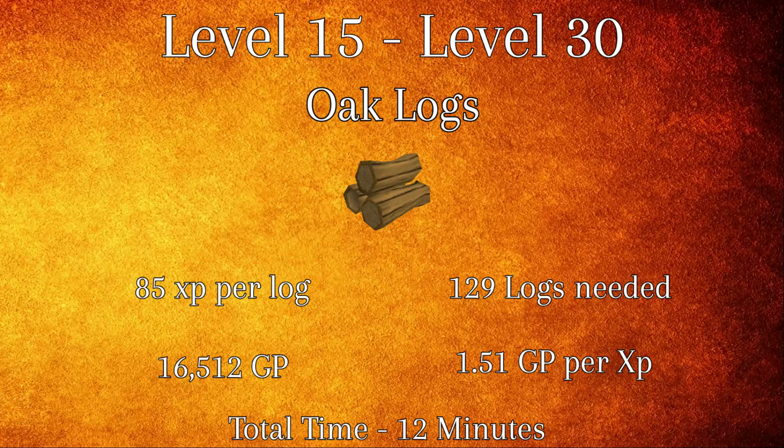From levels 15 to 30, you'll be using oak logs. Oak logs grant 85 XP per log and you will need a grand total of 129 logs to reach level 30. At 1.51 GP per XP, this will cost a total of 16,512 GP and will take an average time of 12 minutes to complete.